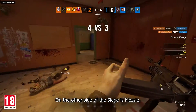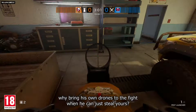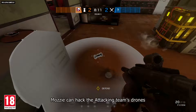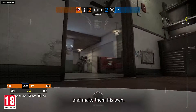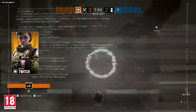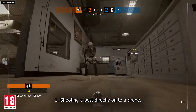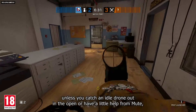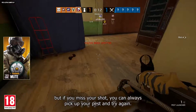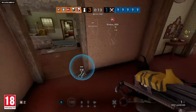On the other side of the siege is Mozzie, a defender who figures why bring his own drones to the fight when he can just steal yours? Armed with his trusty pest launcher, Mozzie can hack the attacking team's drones and make them his own — yup, even Twitch drones. He can capture them in two ways. Number one: shooting a pest directly onto a drone. This is kinda tricky, unless you catch an idle drone out in the open or have a little help from Mute. But if you miss your shot, you can always pick up your pest and try again.